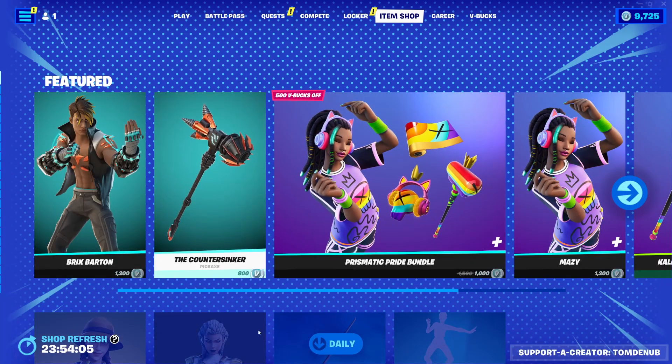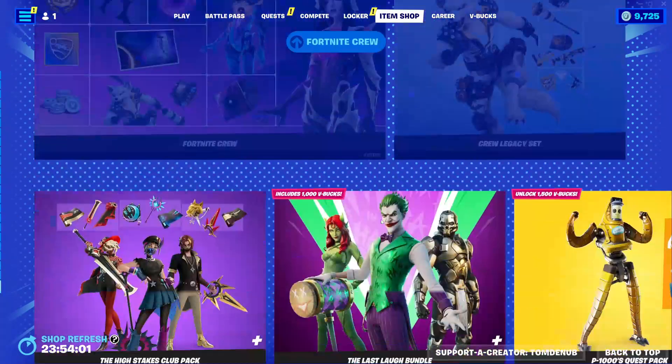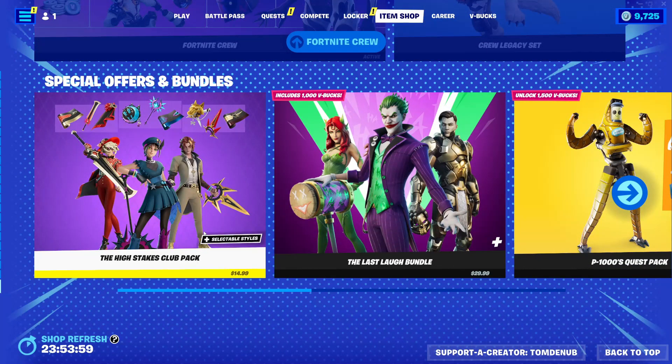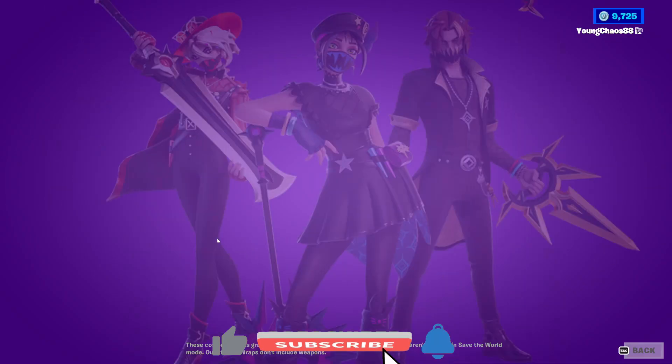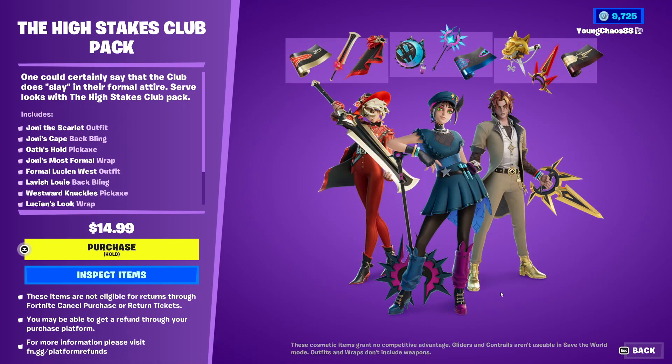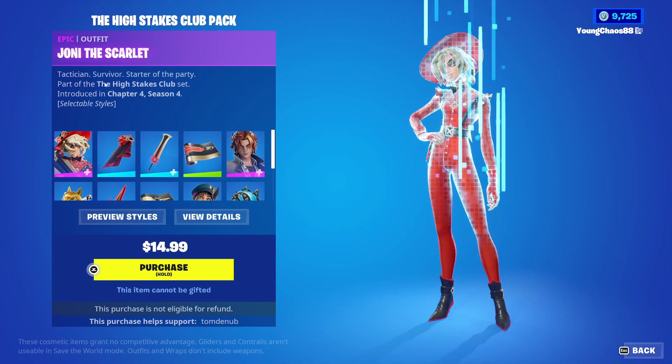Hey guys, welcome back to another Fortnite item shop review — this is September 19th, 2023. Scrolling all the way down to the item shop, we do have a new pack. Inside the Special Offers and Bundles section, we have the High Stakes Club Pack. This is a new real-life money pack with a total of $14.99 USD and it includes quite a bit of items.